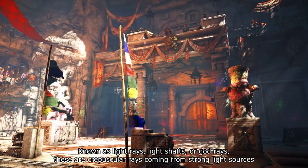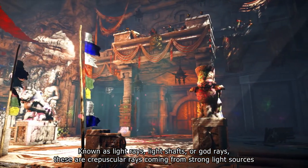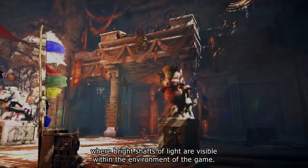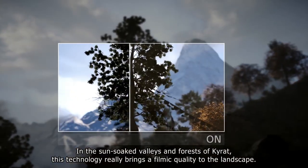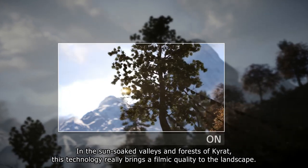Known as light rays, light shafts, or god rays, these are crepuscular rays coming from strong light sources where bright shafts of light are visible within the environment of the game. In the Shanath valleys and forests of Kyrat, this technology really brings a filmic quality to the landscape.